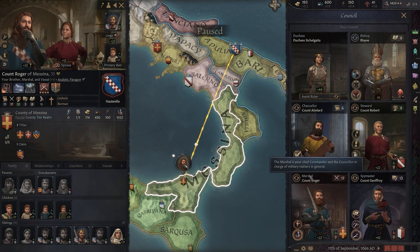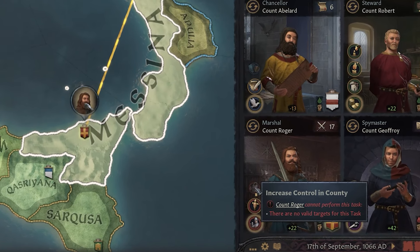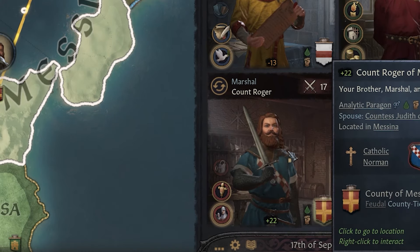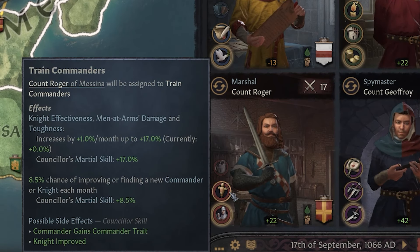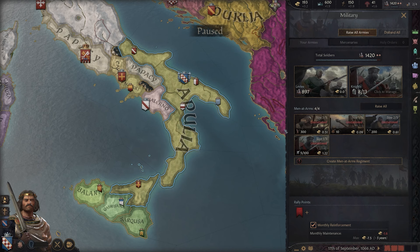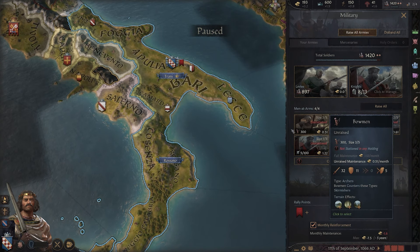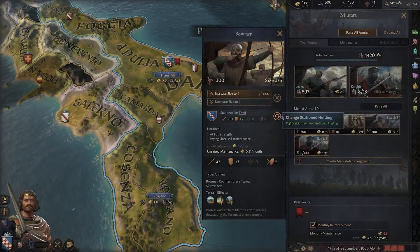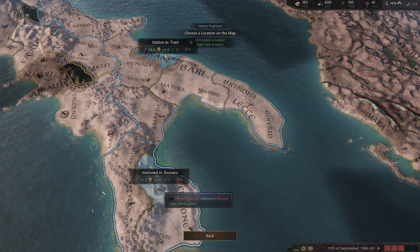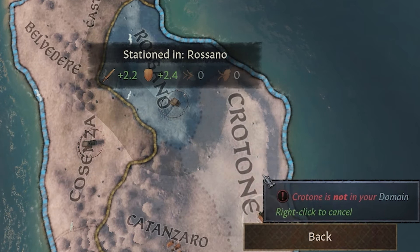As our marshal, he'll be our chief commander in charge of military matters. We can choose to increase control in a newly conquered county, train commanders to improve our knights and men at arms, or leave him organizing the army which improves the rate at which our levies reinforce and replenish — and that's what we'll leave him on. We can also station our men at arms within our holdings for additional bonuses. We'll station our bowmen at our capital at Trani, and pop our pikemen down in Rosano for a little additional damage and toughness.